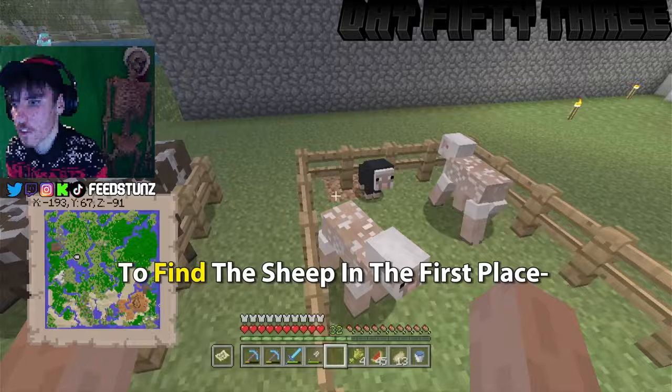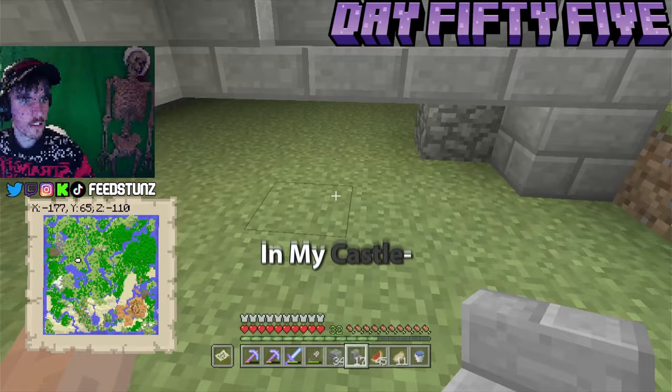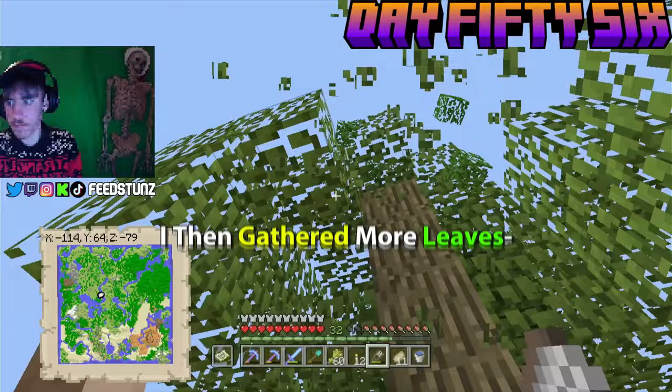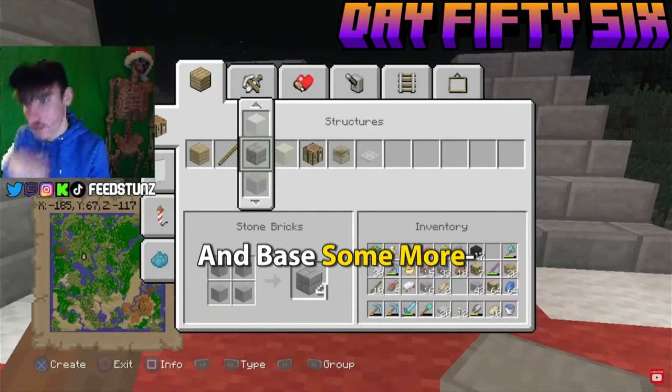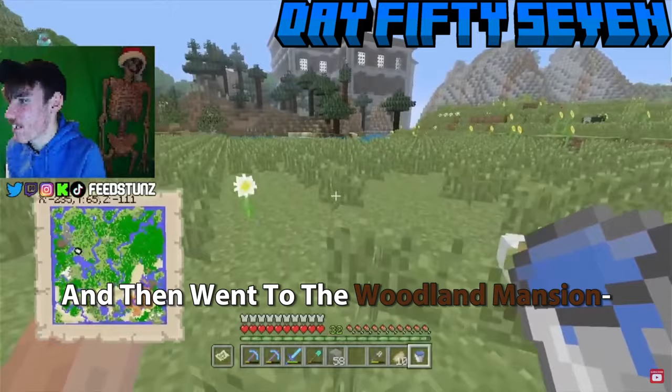On day fifty-four I started building the roof of my castle, which literally took all day. I then carried on with the roof and started work on a downstairs room and a pathway near the entrance. On day fifty-six I worked on the stone slab pathway, fixed up the sheep farm to give them more grass, gathered some leaves for the outside of the castle, and ended my stream. My sixth stream continued from day fifty-six where I worked on the pathway and base some more.